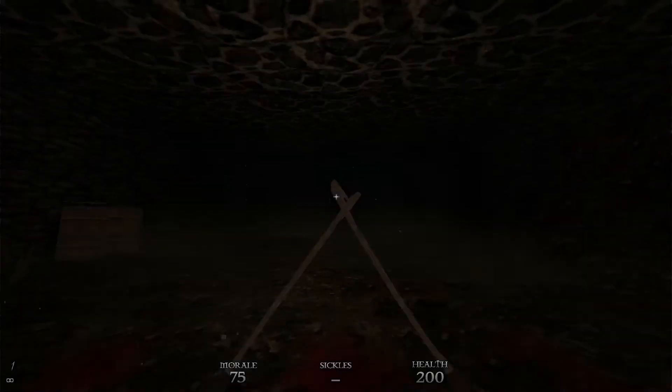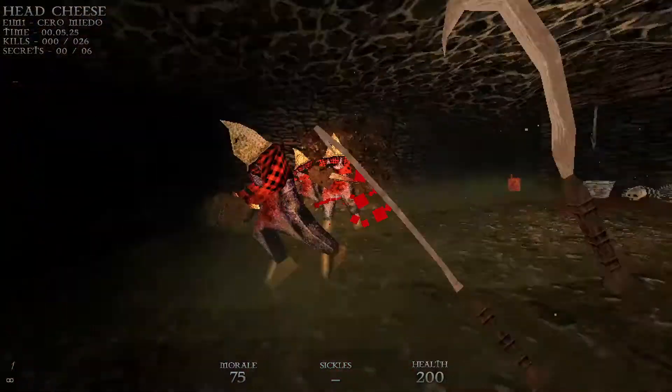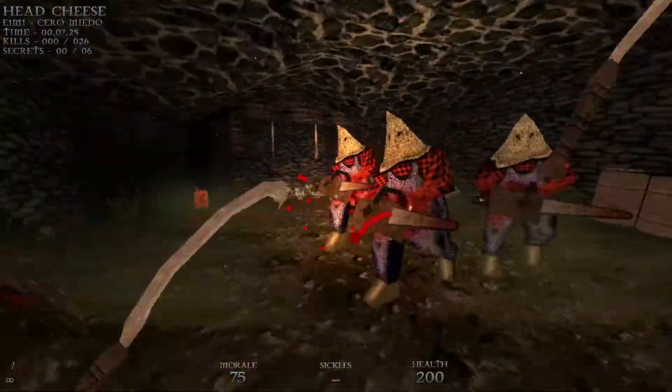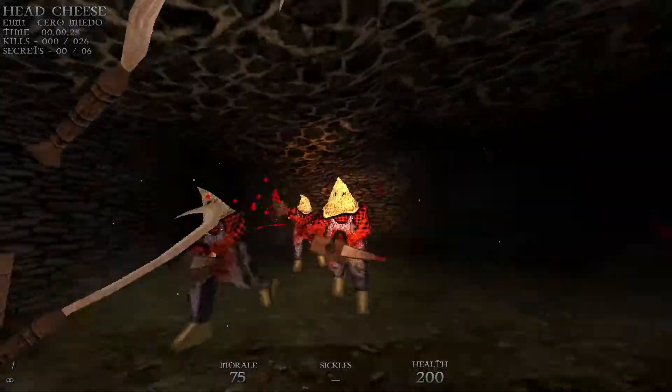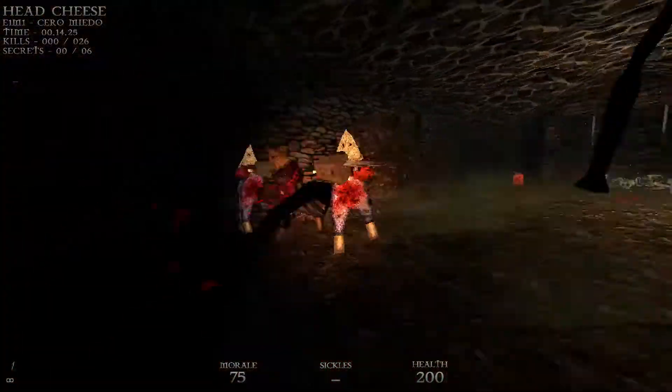We can turn on the flashlight with F and we're just going to take out these three chainsaw dudes with our sickles. If you just kind of circle straight around them, eventually they will go down.